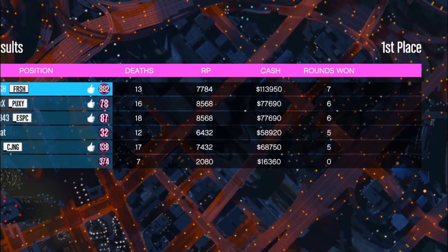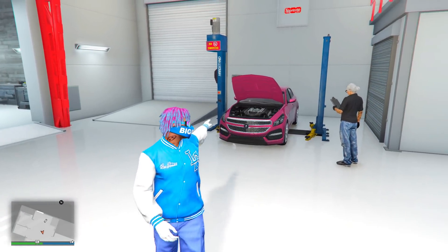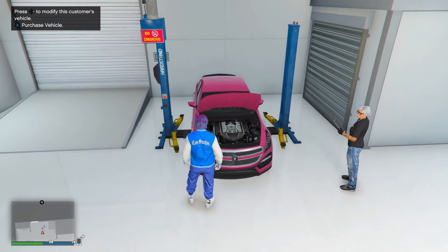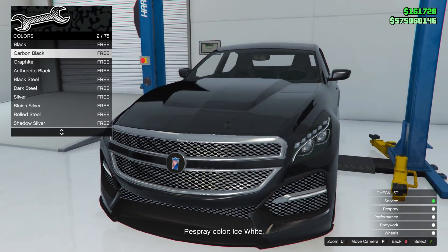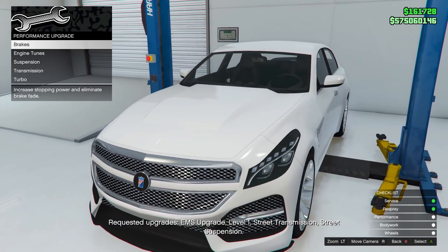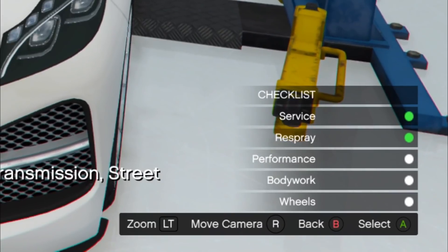The third money method is Auto Shop deliveries, which are paying double money and double RP this entire week. Go inside your Auto Shop and approach the vehicles that spawn randomly inside. Click right D-pad then click Service to service the vehicle. Follow the on-screen instructions at the bottom middle of your screen — for example, change the color to Ice White, upgrade the engine to level one, and so on.